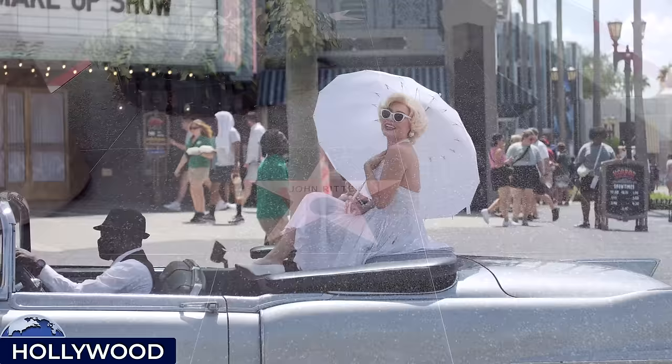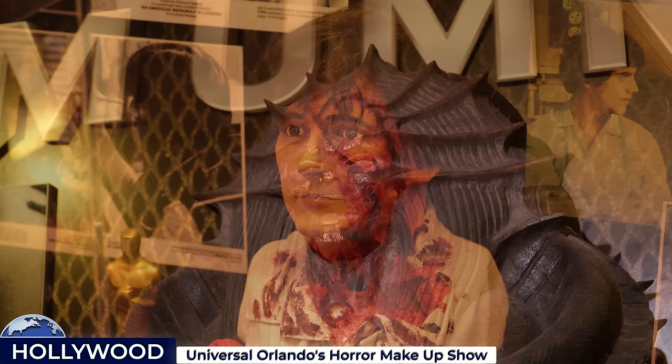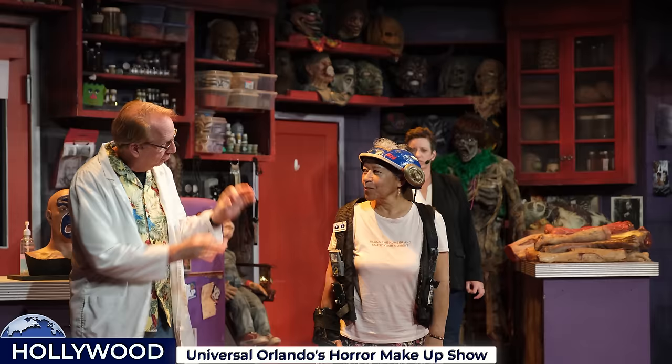In terms of attractions, we still have the Universal Orlando's Horror Make-Up Show, which resides inside a recreation of the Pantages Theatre. After viewing the horror movie displays inside the lobby, guests enter the theatre for a live demonstration of Universal Pictures' legacy of horror movies, unveiling the cinematic tricks and methods employed to craft Hollywood monsters, combined with consistently hilarious audience improvisation.